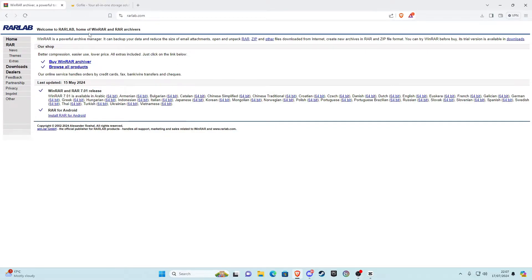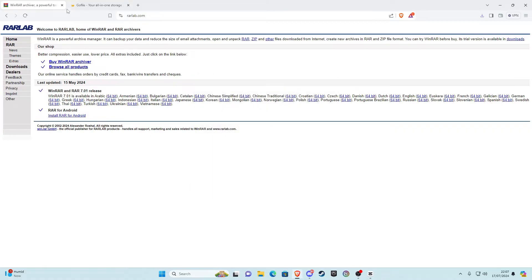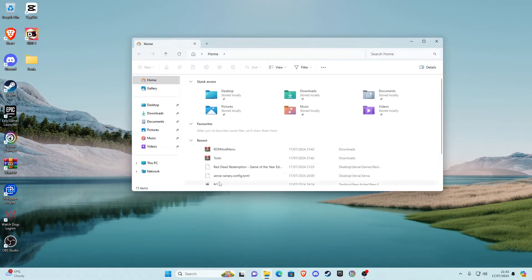The first thing we need to do is install WinRAR or 7-Zip — it's up to you, all links will be in the description. Go ahead and install WinRAR: it'll take you to the site, find your language, and select your bit version — I'm English and 64-bit so I'll click 64-bit. Download it, open it, click Yes, click Install, and click OK. Then we want to go to the download page and download both the Tools and the RDR mod menu files.